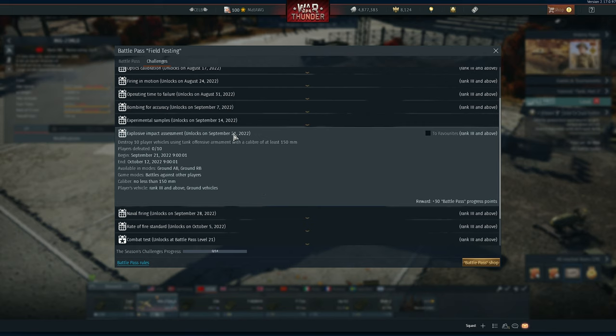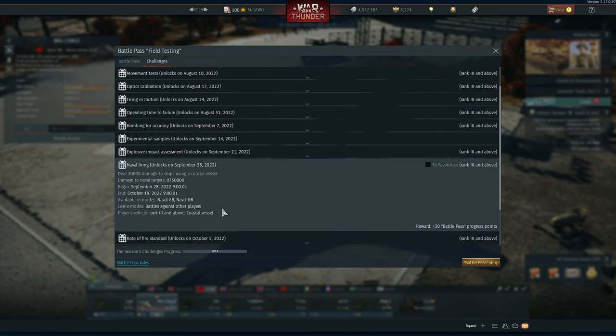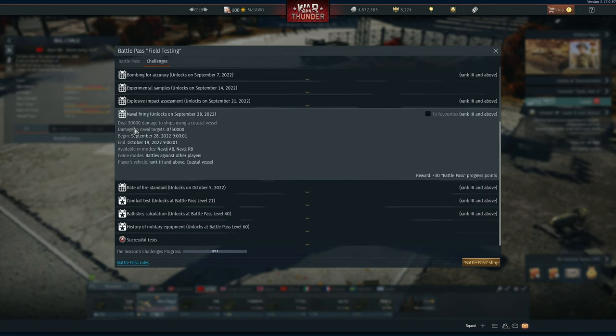Naval Firing: deal 30,000 damage to ships using a coastal vessel. There are plenty of ways to do that — just play with coastal vessels above rank 3, accumulate 30,000 damage across many battles. Very easy.